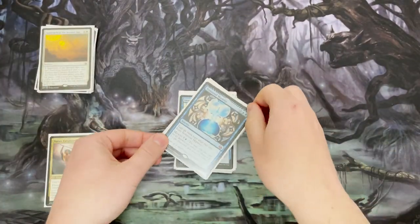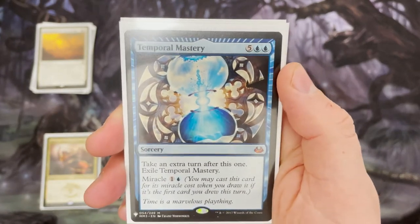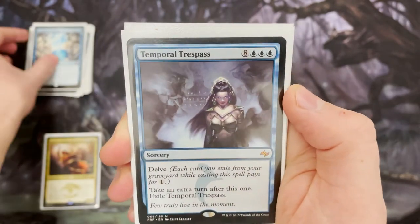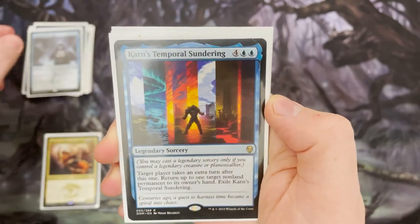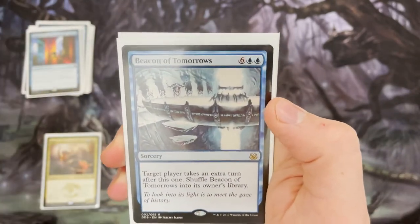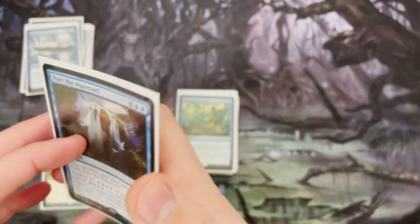Another thing we want to flash in with Narset's ability is extra turns. There are plenty of extra turn spells in this deck so you can keep attacking with Narset and keep doing that four-card exile trick. We've got Temporal Mastery — a really common Commander card and very cheap to buy — as well as Beacon of Tomorrows and Part the Waterveil for extra turn madness.